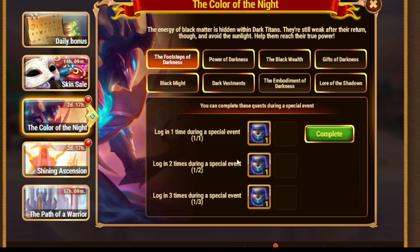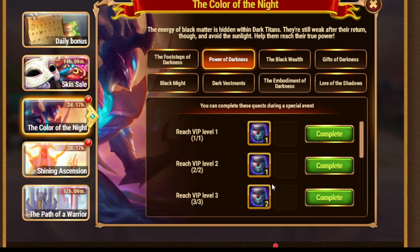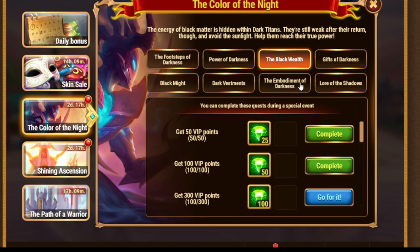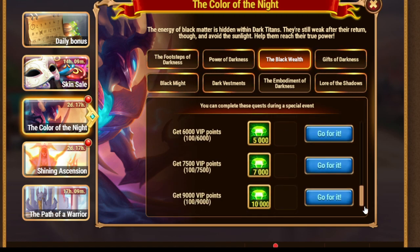Let's go through the quests, and I want to highlight something. First of all, usual login, reach VIP up to 7th, then get VIP points. I bought Valkyrie's Favor, that's how I got 100 points. This quest is similar to all 3 events - all 3 of them want you to get VIP points. So in case you want to do it, maybe it's a good day to do it.